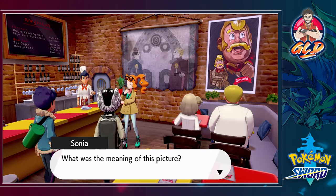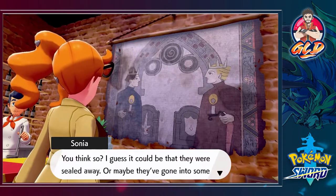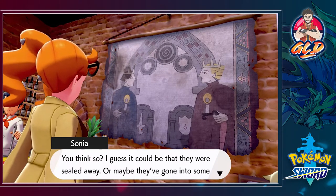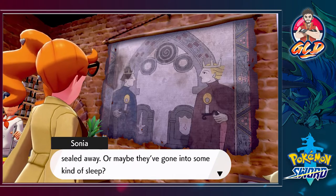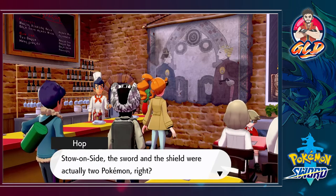What was the meaning of this picture? Some kind of seal — I'm just going to answer with incorrect answers or something like that. It could be that they were sealed away or maybe they've gone into some kind of sleep. Probably, based on the statues we saw back in the stone, inside the sword and shield were actually two Pokemon.